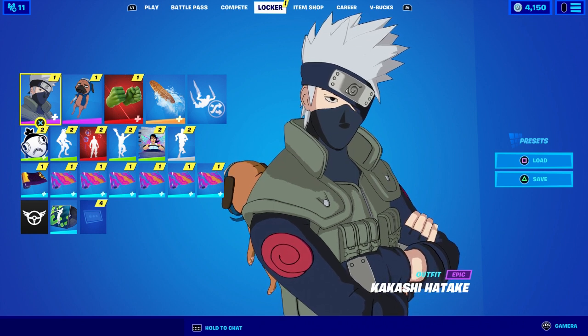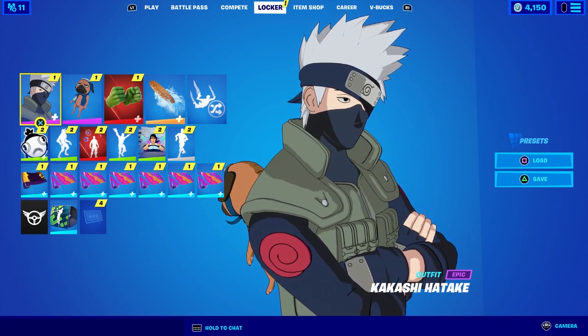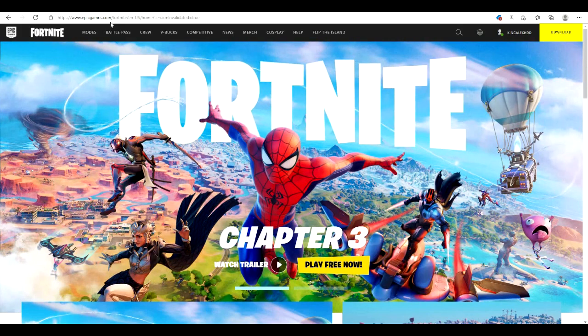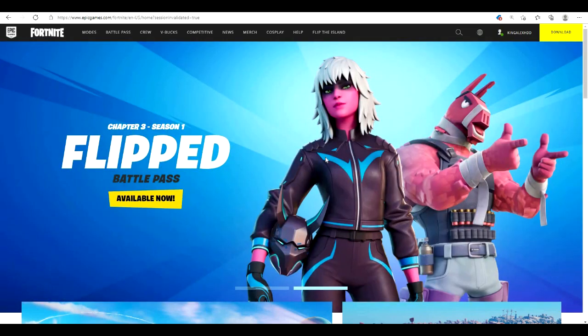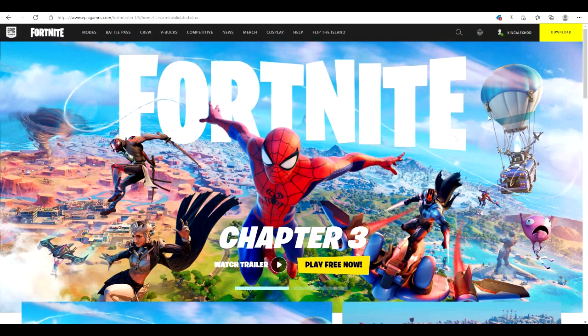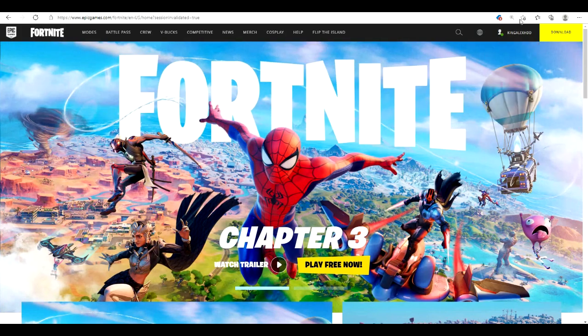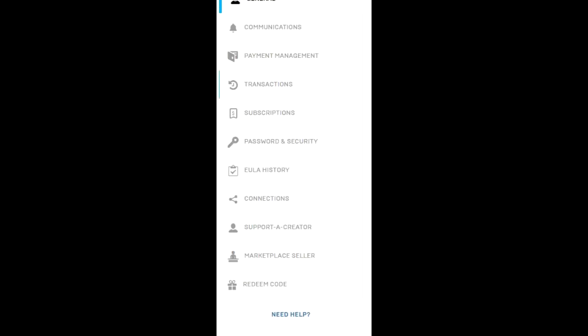I'm going to show you step by step what you need to do. First, type in fortnite.com and hit enter — it should look like this. Next, make sure you log into your account, whether that's PlayStation, Xbox, or whatever. Just click sign in right here, and then click on Account.